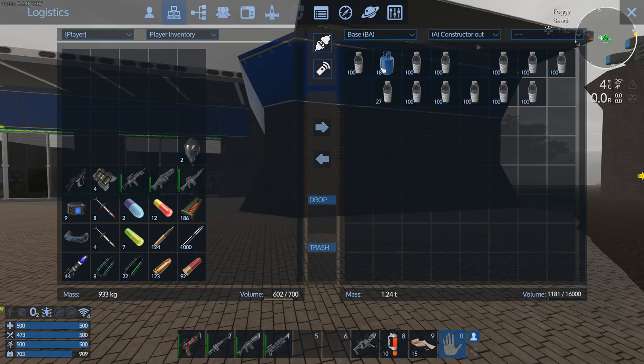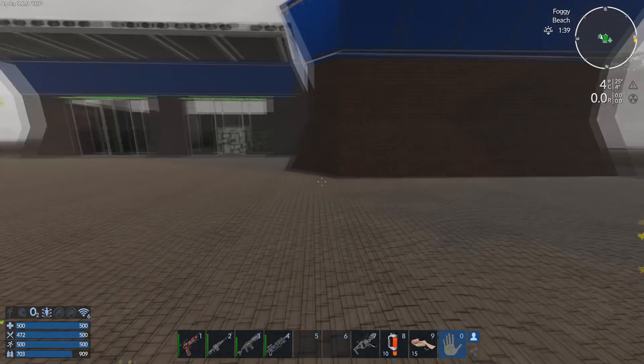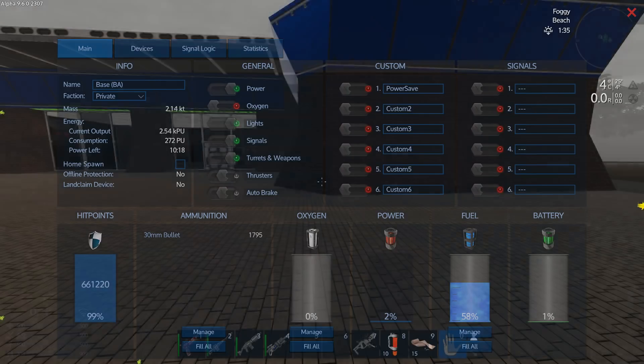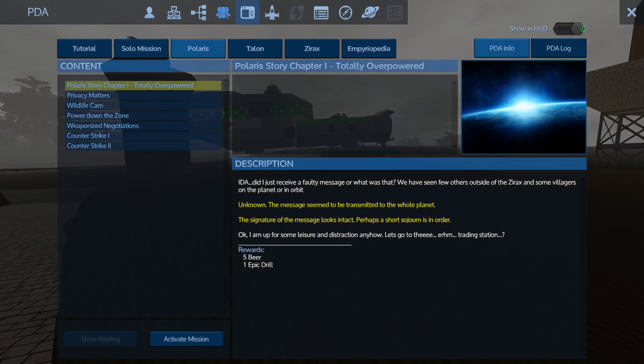The auto miners are the reason why I've actually moved everything over here. The other thing I need to do straight away is switch that advanced constructor off, because you can see all my work on the capital vessel has completely drained out the battery power.